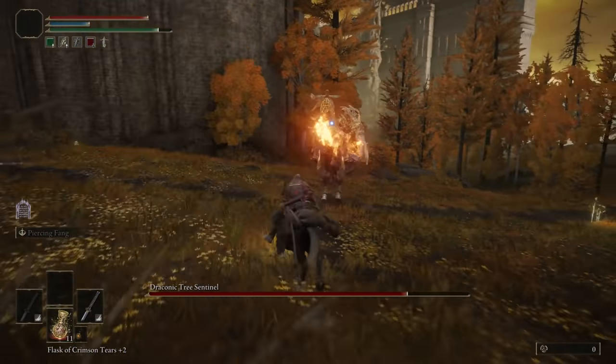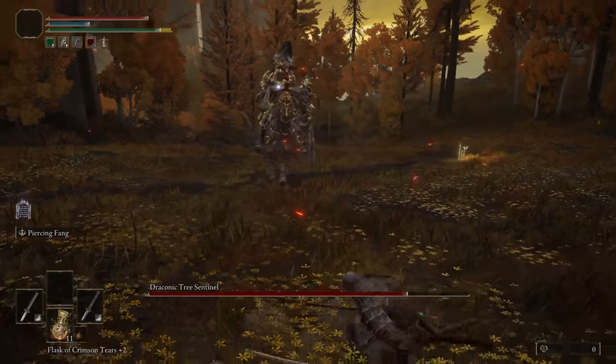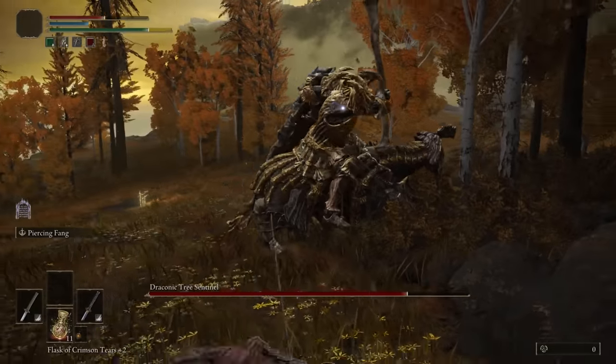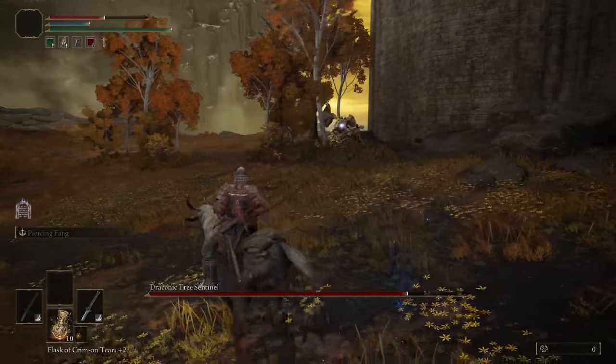What I was doing the whole fight is just strafing around. This fireball thing — sometimes the dodge works, sometimes it doesn't. There's no other way to dodge it unless you're on foot.